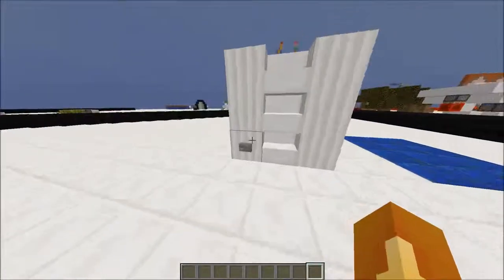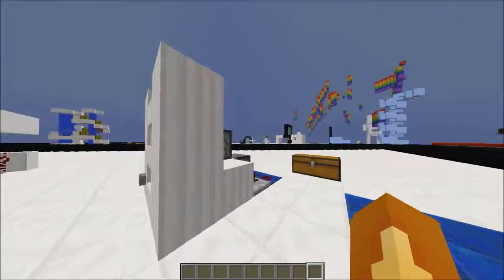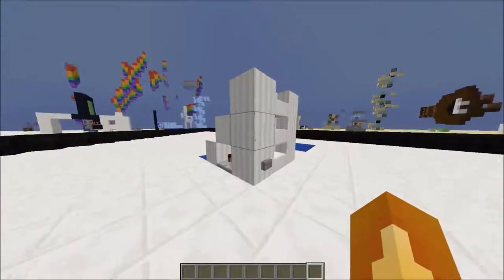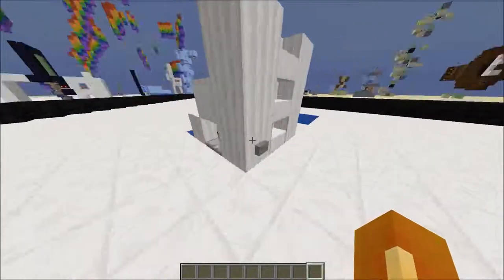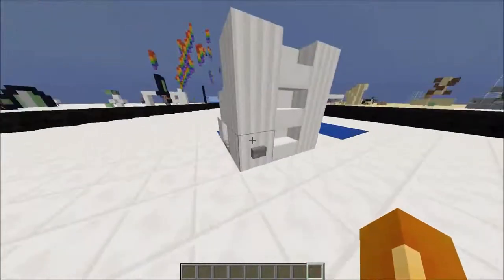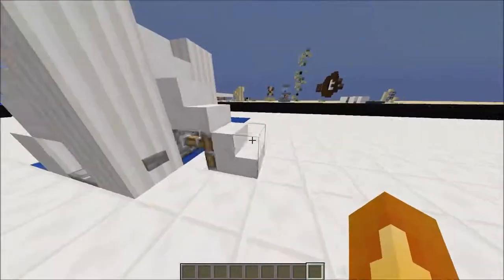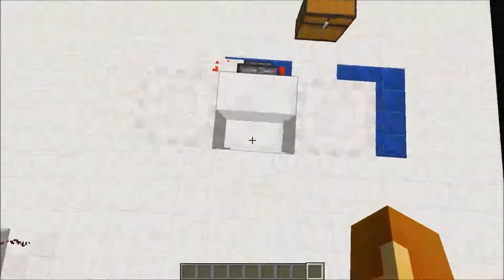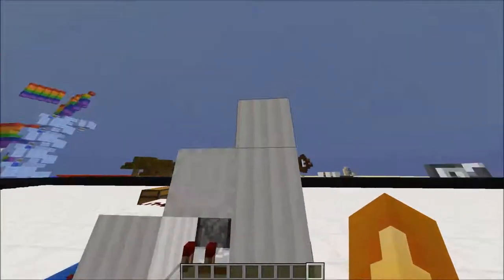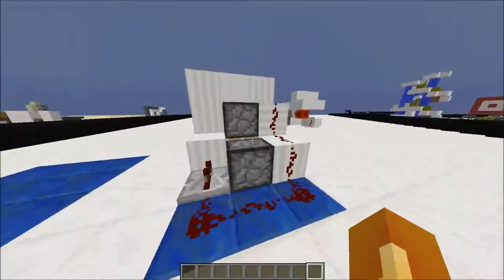Hello peeps and welcome back! Today I'm going to do a redstone tutorial because I feel like it. So as you can see, this machine is like a staircase. When I click a button, stairs come out and I can walk up.